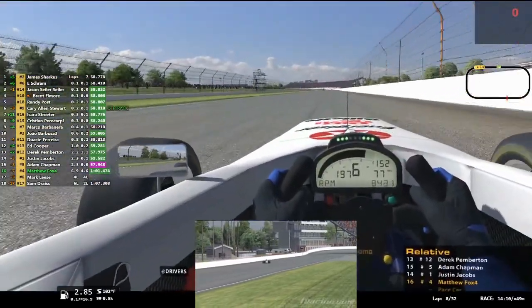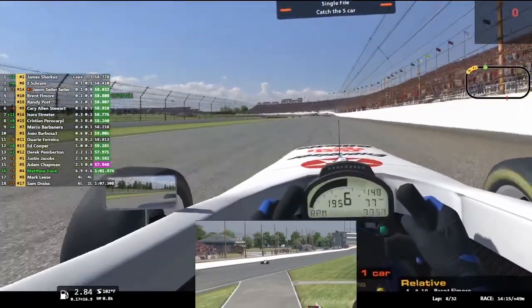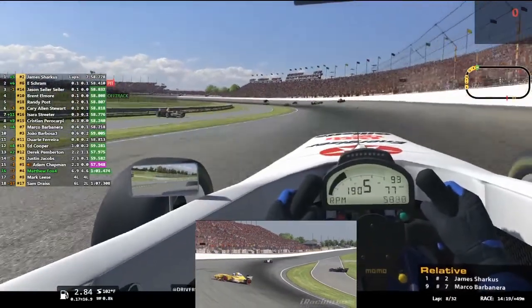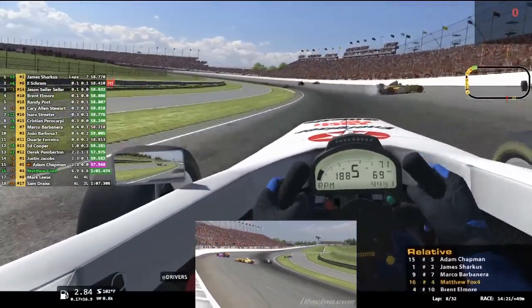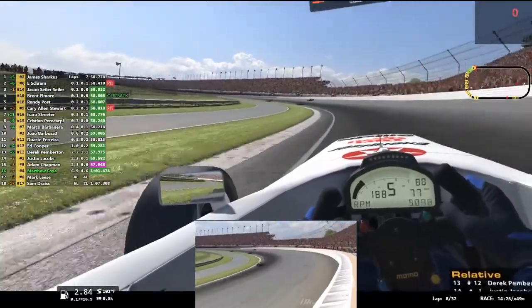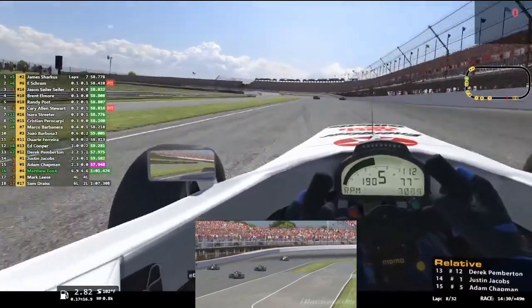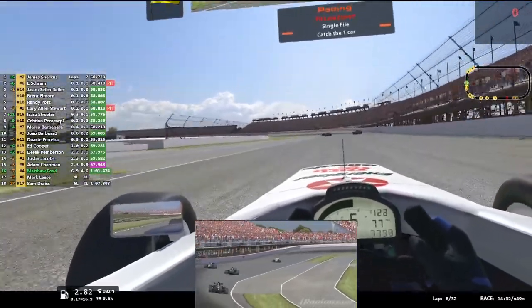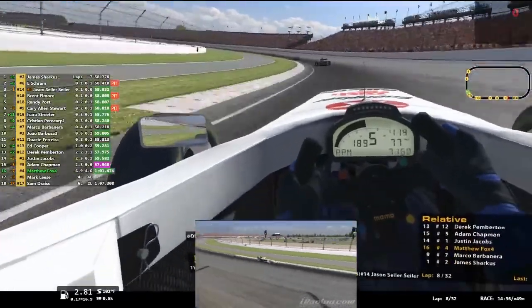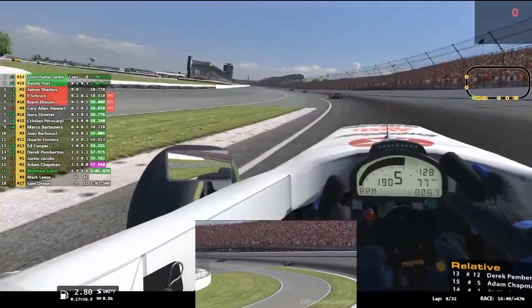Someone's had a crash and that looks like a bad one. One, two, three — he's on his roof. Four, five maybe involved. That was a bad one. We're going to be going back to single file until they can get the pace car out in front of us, and then we go back into formation. Another few bite the dust.